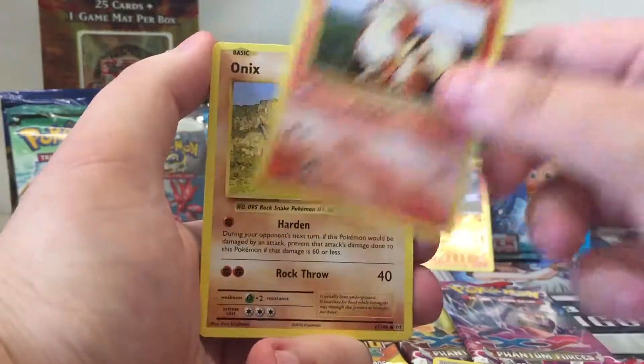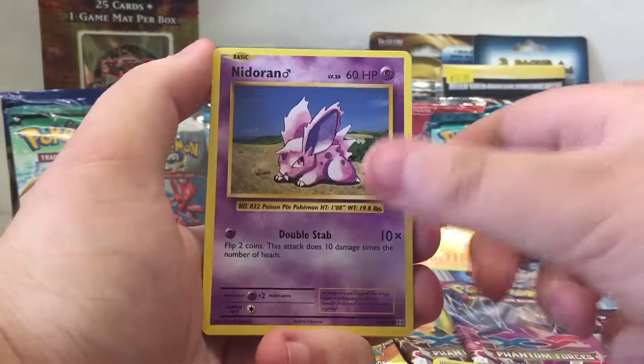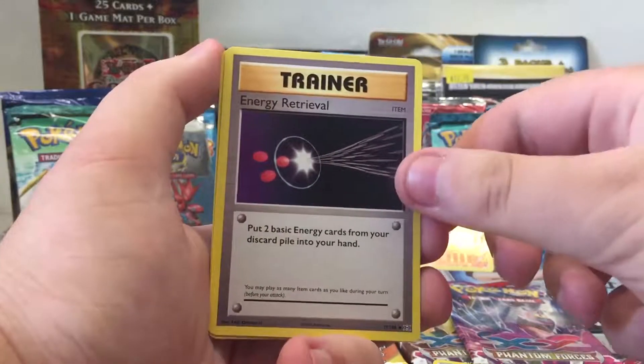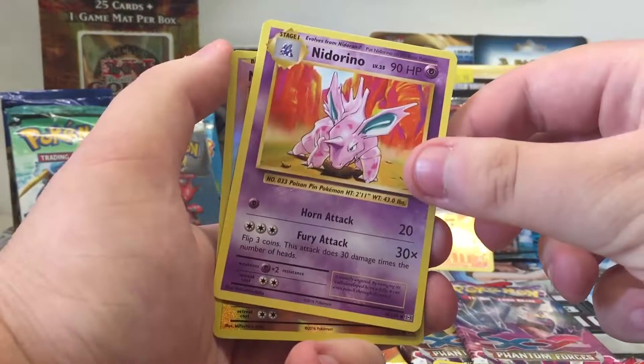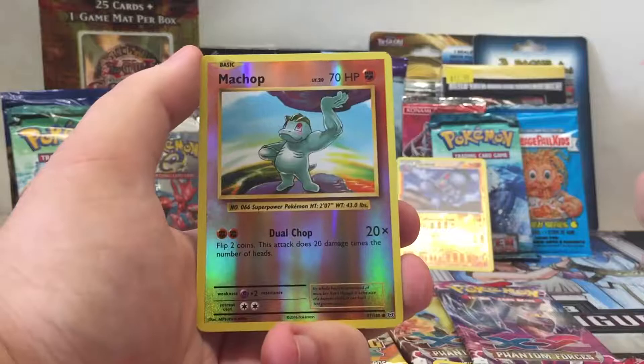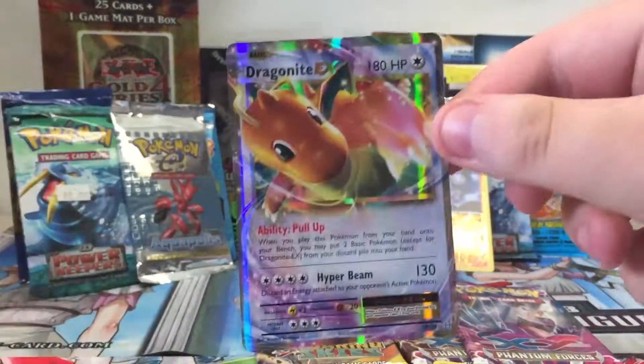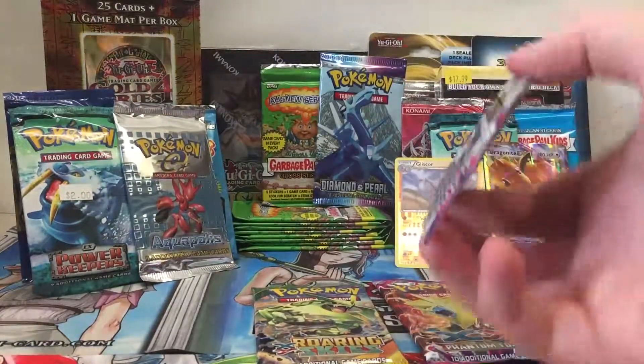I'd like to pull at least two EXs out of this. So we got a Machop, Growlithe, Onyx, Nidoran, Poliwag, Venusaur Spirit Link, Energy Retrieval, Nidorino, Machop Reverse Hollow — two Machops in one pack — and our Rare: oh nice, it's a Dragon Knight EX! Put that to the back. So I've got one of my EXs I wanted to get in this pack opening.